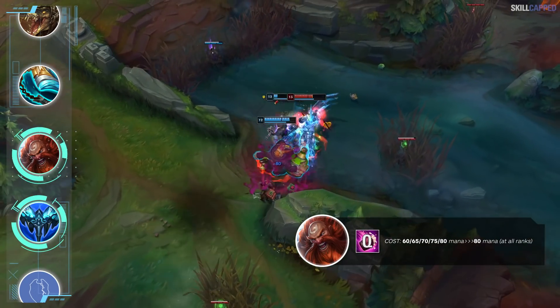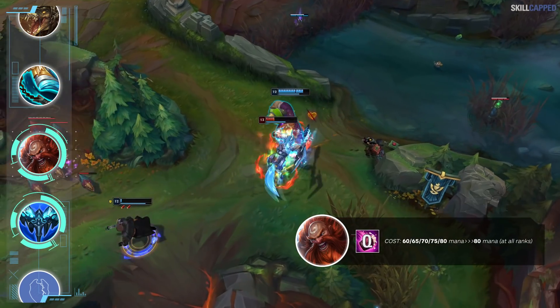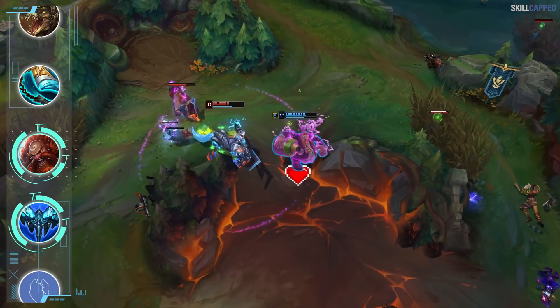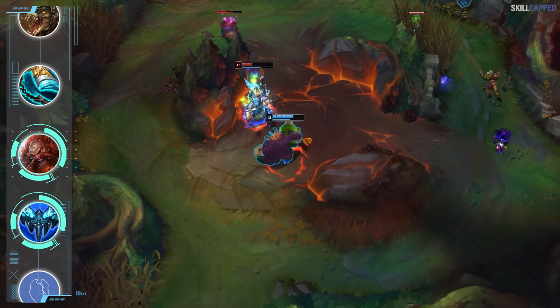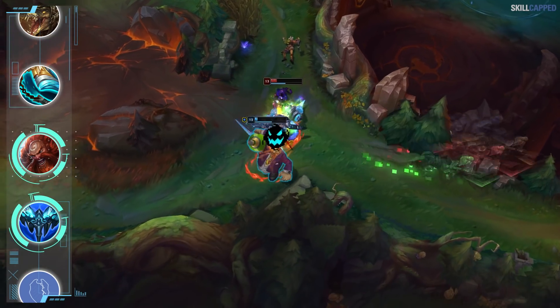As Gragas's Q mana cost has been increased in 11.5, building Everfrost is even more beneficial since you'll have all that mana, as opposed to building something like Night Harvester which provides none. One issue with Gragas's engage is that after you connect with E and throw your ult to knock the enemy back towards you, sometimes they're able to flash away before your ult goes off.